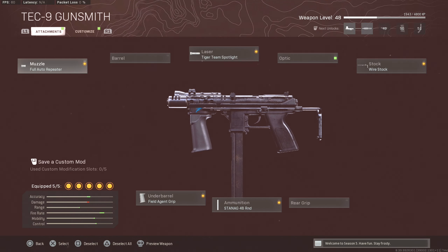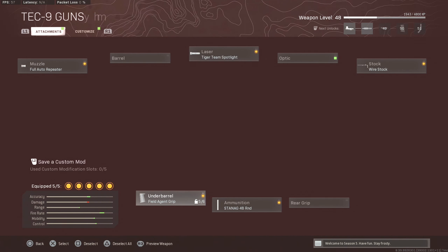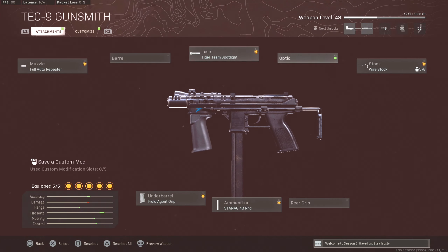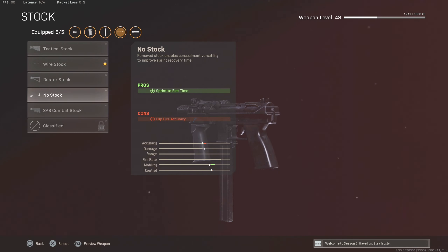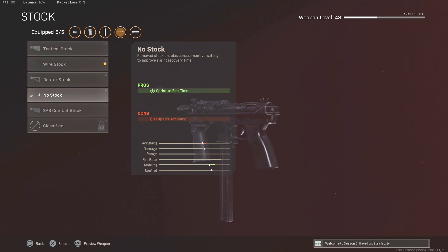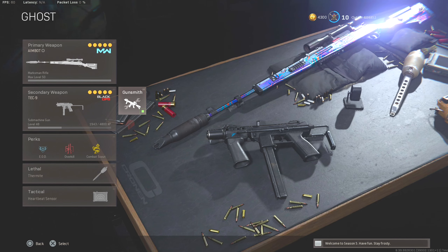We have the tiger team spotlight for the moving speed, field agent for the recoil control, and the standard 48-round mag. Don't run the speed mag because the ADS time is better on this one. We got the wire stock on there — you can toss on the raider if you've got it since a lot of people like rocking that. I didn't put on the no-stock just because I like the extra hip fire you get with this gun. This class is really good — let me know what you guys think of it, drop a like, drop a sub if you're brand new.